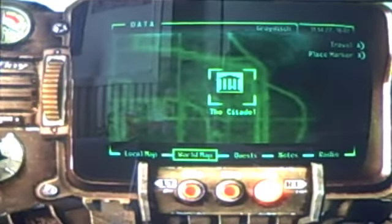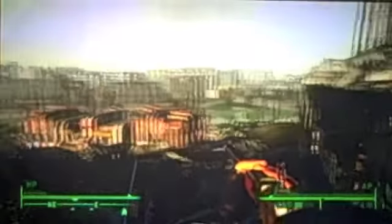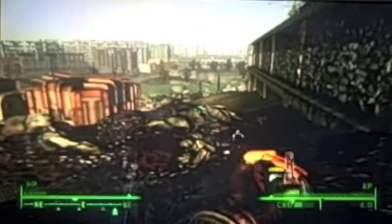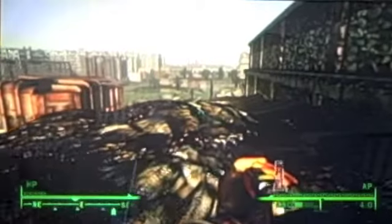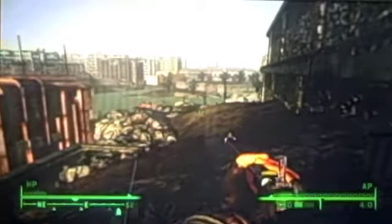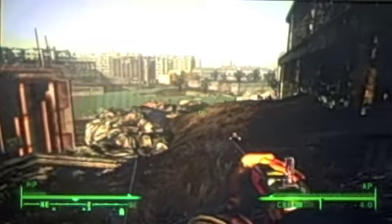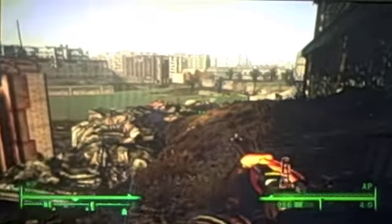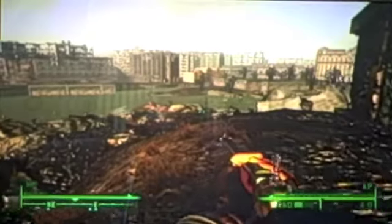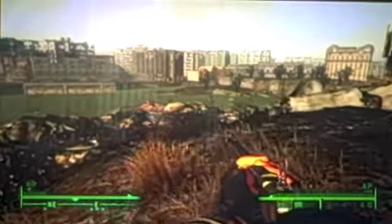I'm going to make a right here. There's the Citadel. I'm going to go down this hill — at the bottom of this hill there's going to be a little shop where you can buy food and stuff, so if you need more health, you can stop by.